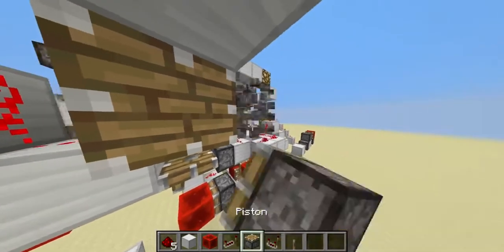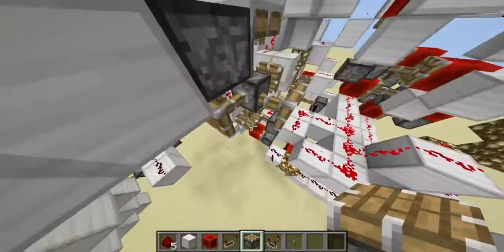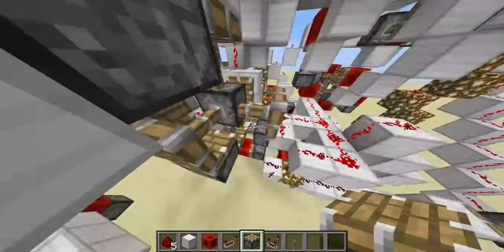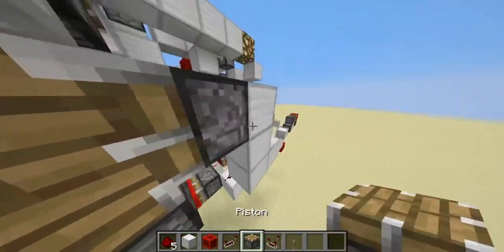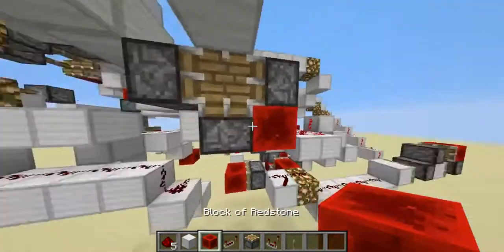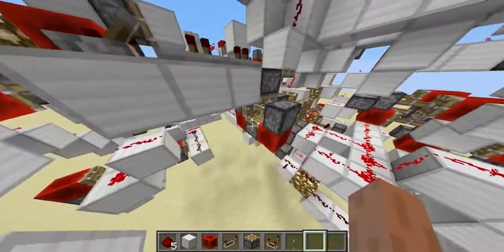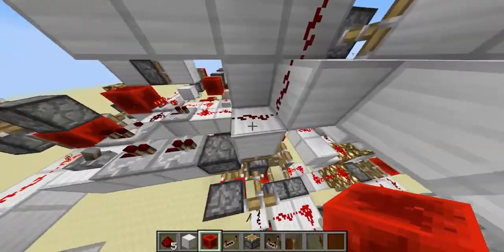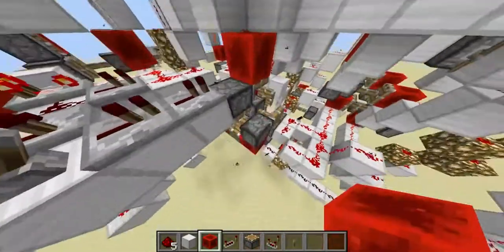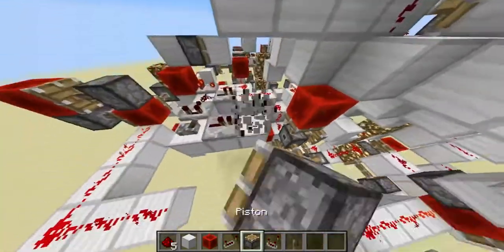We need to put some random pistons around here — maybe something like that. I think that's enough, hopefully it's enough. And flick — yeah. And then we have a piston with only 4 heads, but it's still cool.